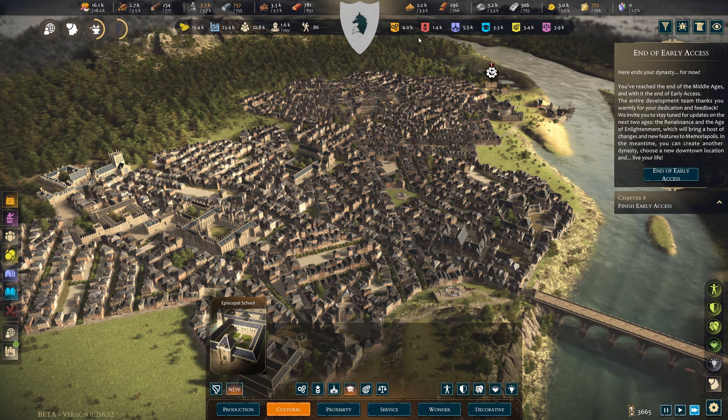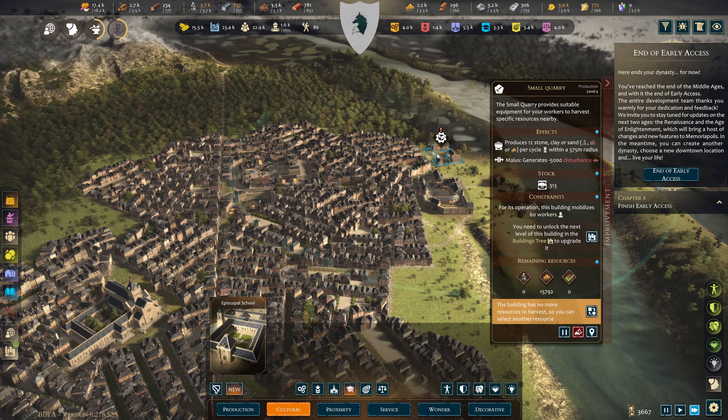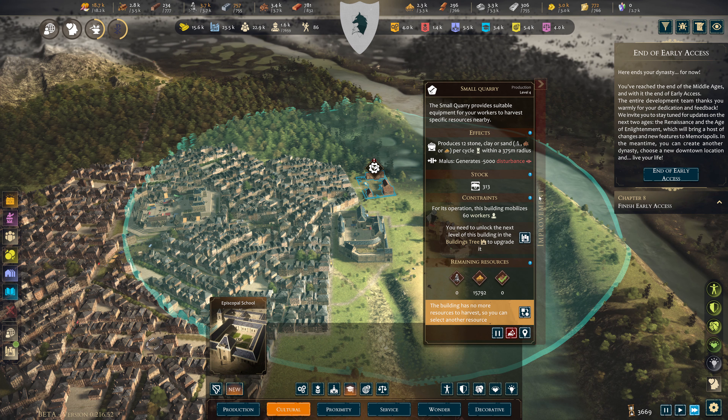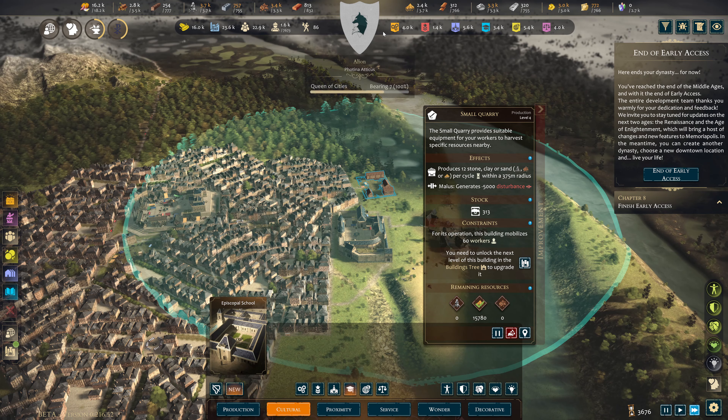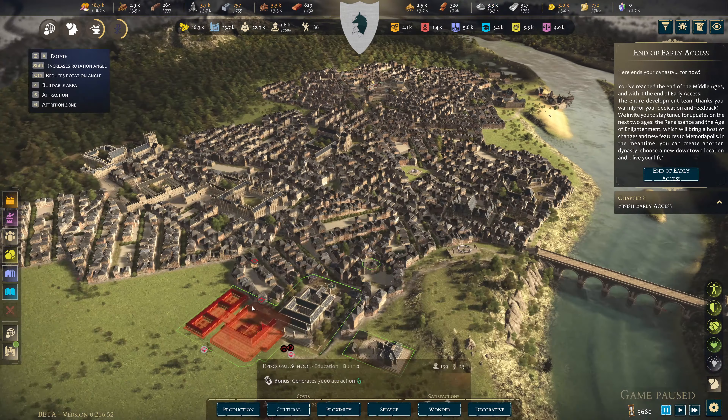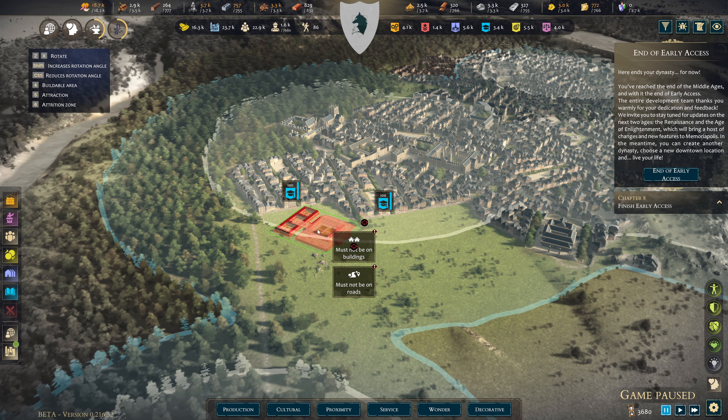I want more of the other factions to come in and hopefully give us buildings. I can change that to sand — there's no more improvement for this. Clay might possibly take a hit, but it's at 3.4, so that's fine. The Escopolian school — can it fit? Yes, it's going to fit.